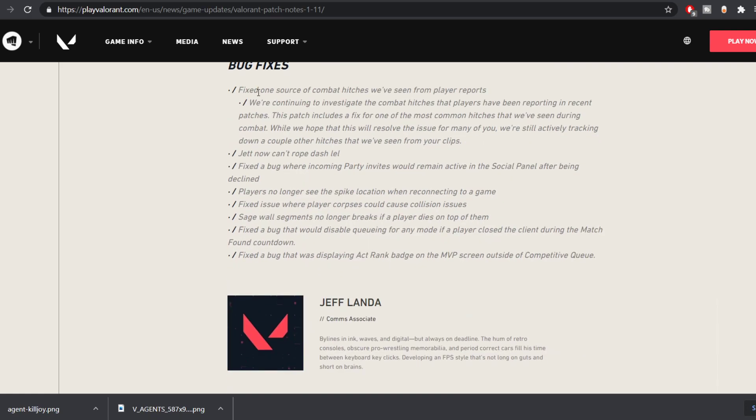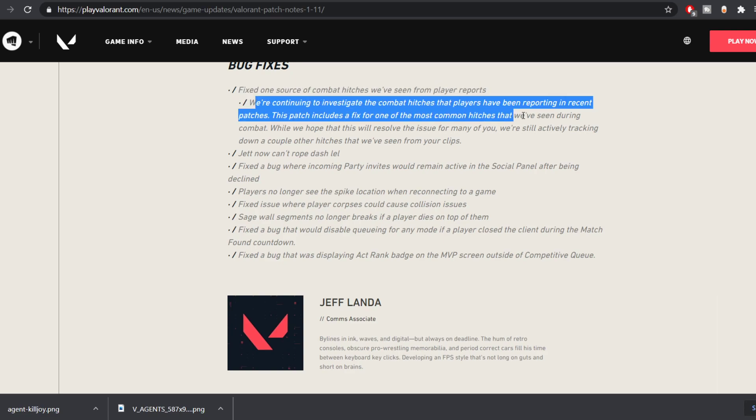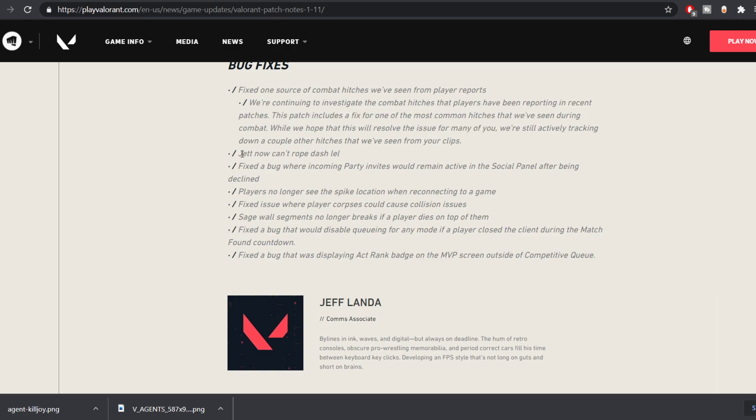They have changed a few features and fixed one source of combat reports. Jett can no longer drop-dash, so a video I made on that is no longer useful — you can ignore it. Fixed a bug where incoming party invites would remain active. Players no longer see the spike connection animation when reconnecting to a game. Fixed an issue where player corpses would cause collision issues — this happened to my friend once. Sage wall segments no longer break when a player dies on top of them — also a good bug fix.